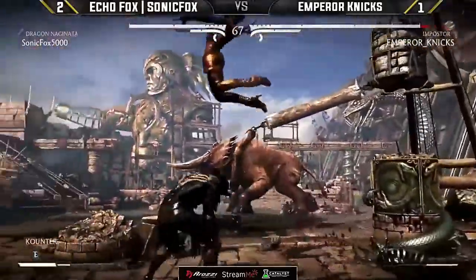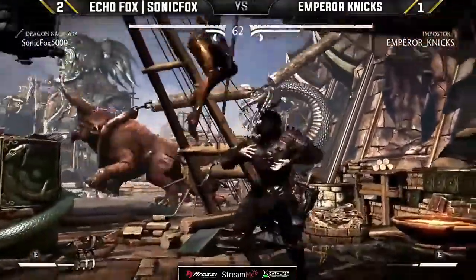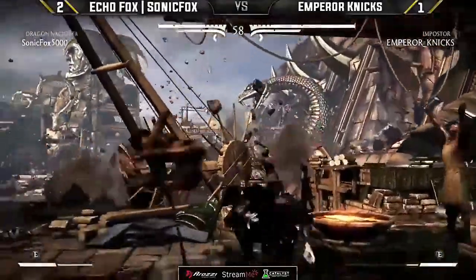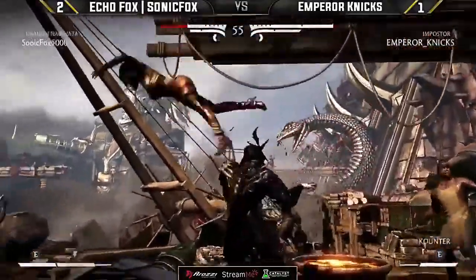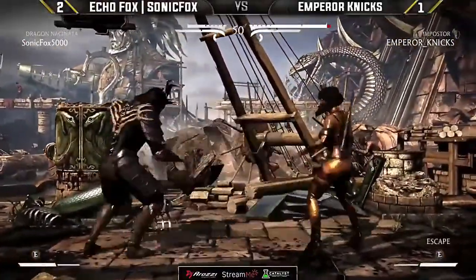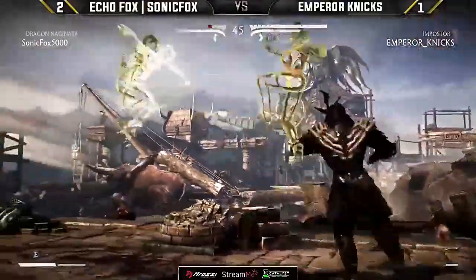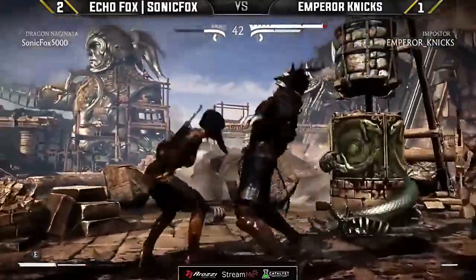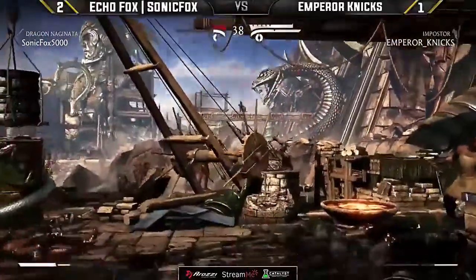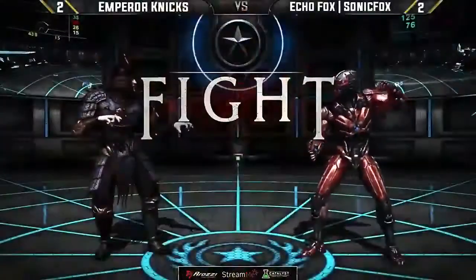Goes for the run-up grab. Nyx has no meter to work with. Gets through it — Nyx's situation is still familiar turf. Fox isn't used to being in a game five situation, and this is a different Impostor Shinnok. A couple of things that Nyx throws at him that are different from the patterns he's used to from Dragon could catch Fox off guard. But that teleport is not any different — and he has countered that teleport four times in a row.